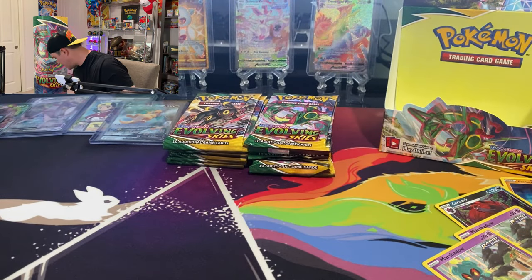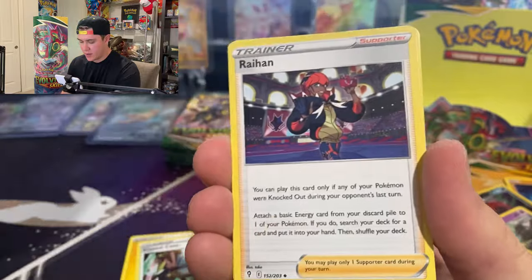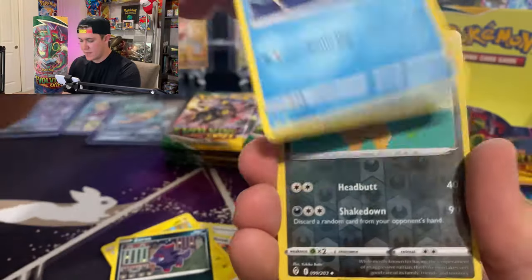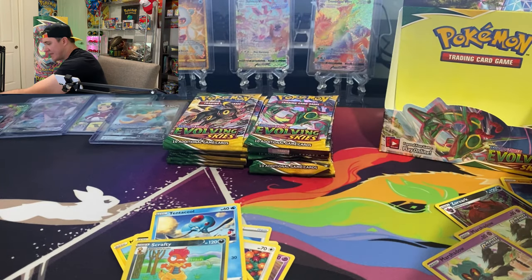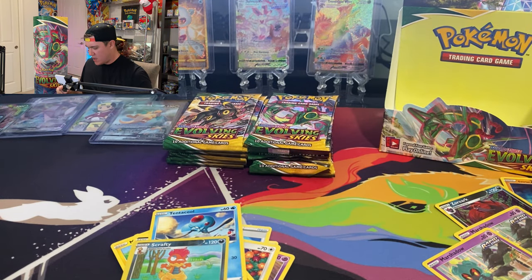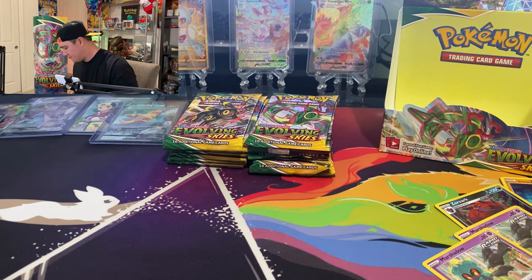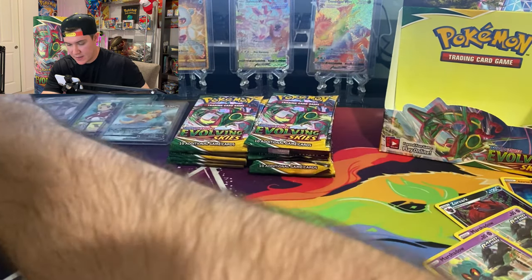Sableye looking crazy, Teddy Ursa, Tentacool... hey, there's a V-max! All right — Jolteon V-max! I think I have a Jolteon in the Japanese set too because I got too many Vaporeons over there. That was terrible. Now we've got the American version — cool, cool, cool.